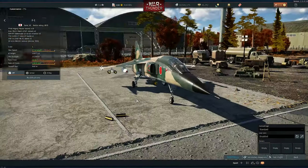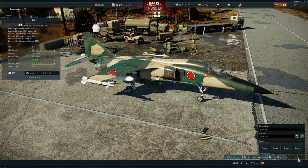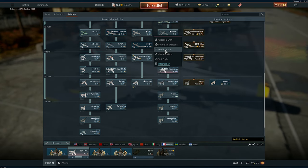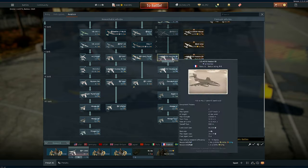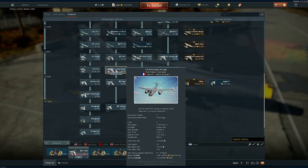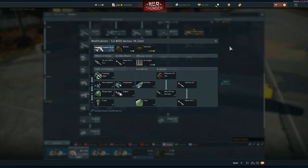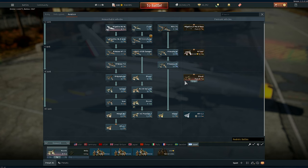Then the Vautours for the French — let's check each variant. The A variant and the B variant both got custom loadouts. The N variant already had this as a thing previously.